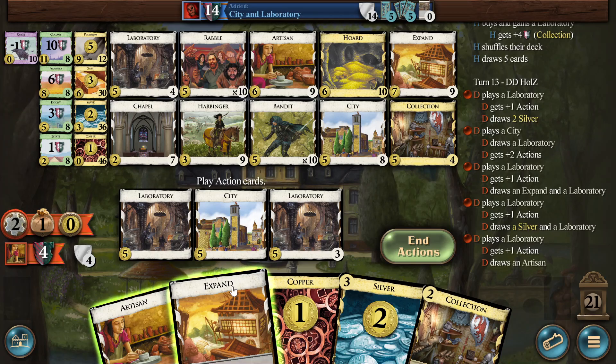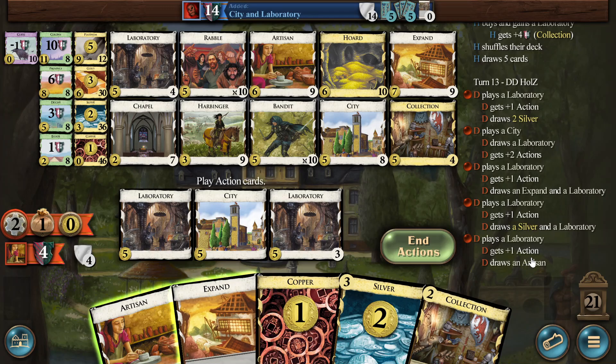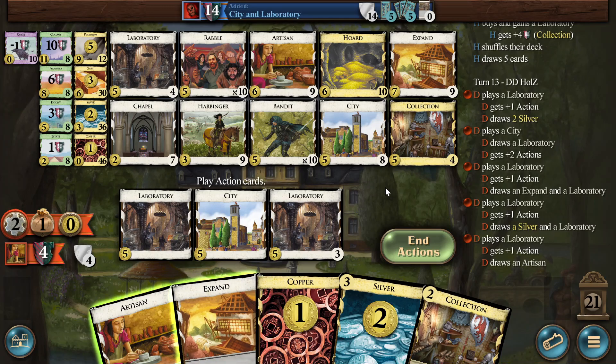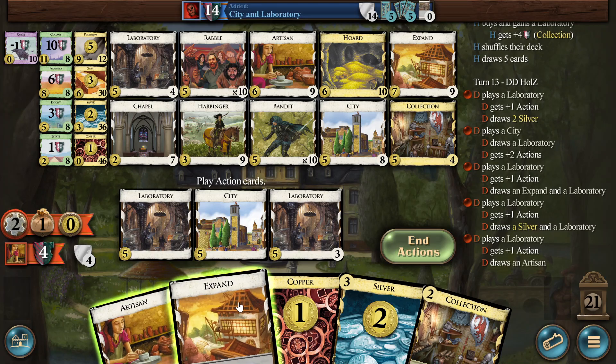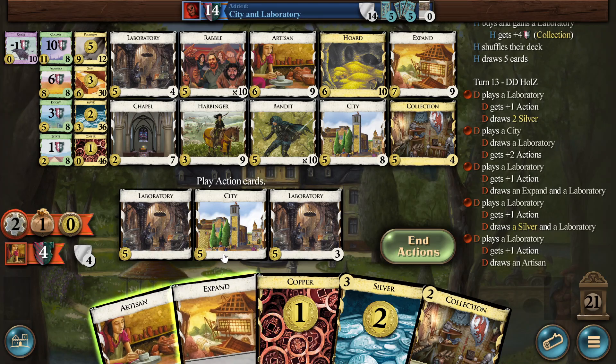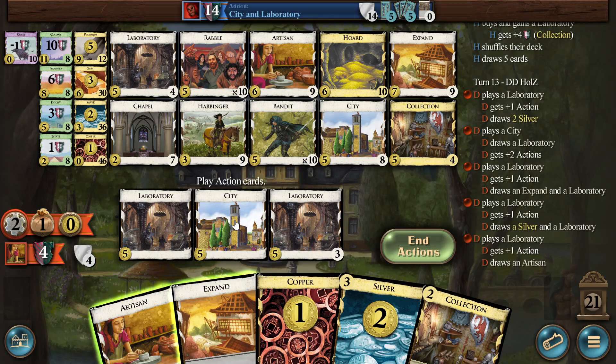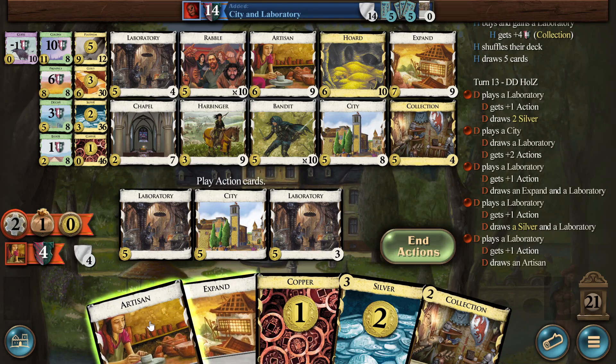Why did I play the Lab right now? No, I should have just played the Expand. Oh, did I draw it? No, I should have played the Expand. Quick fingers. We can play a Bandit — if that's any good, but we can do it because we have the Expand. We can replace the goals.